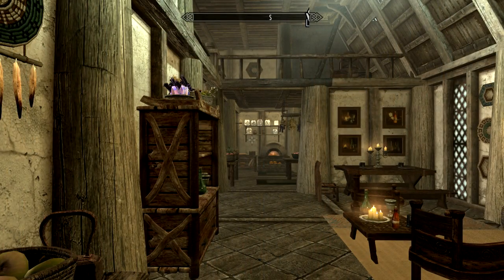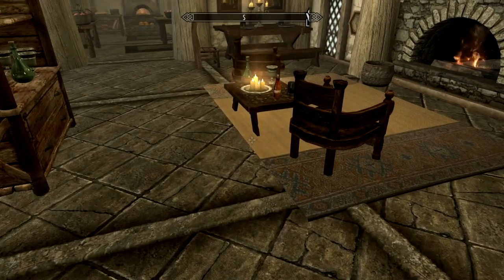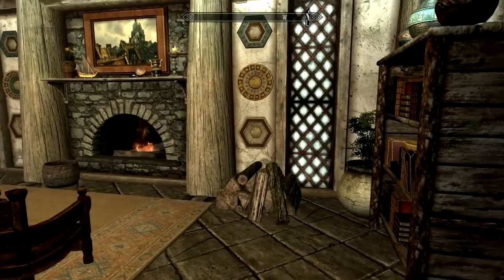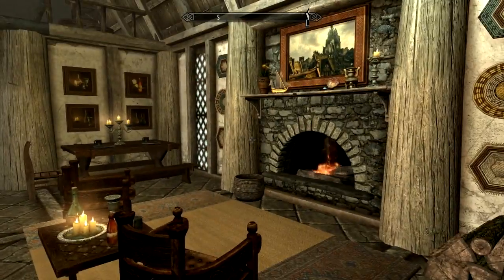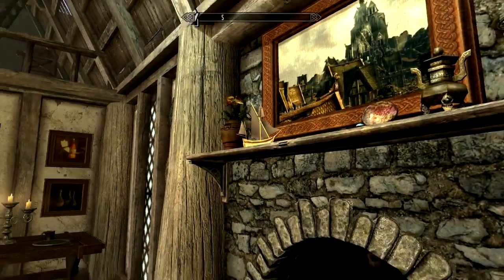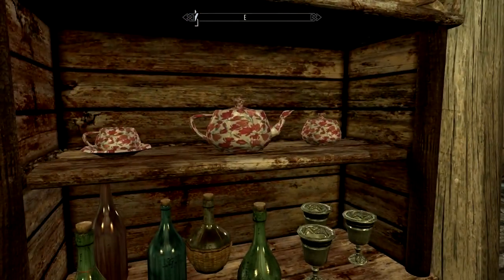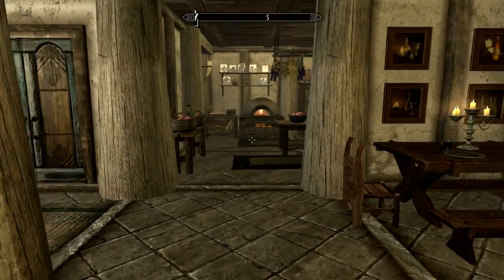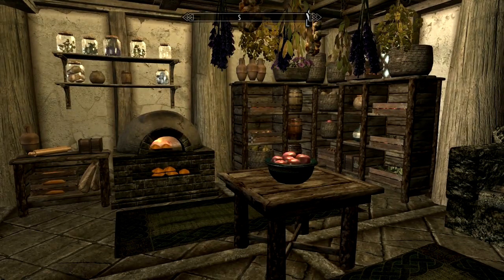Now upon entering, you are practically slapped in the face with the whole difference of this area. There's no large, ridiculously pointless fire pit in the middle, and we even have upper regions that we can see. Straight away, it's incredibly different. When you walk in, you are first introduced with sort of a living room — a little seating area, nice big fire, some bits and bobs. I am a massive fan of clutter. I love clutter in Skyrim. I think it really makes a house look like an actual house.